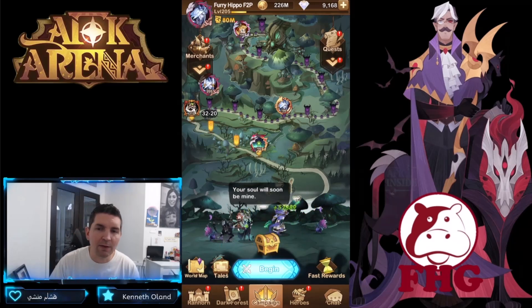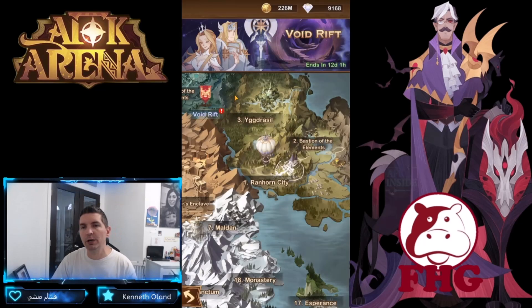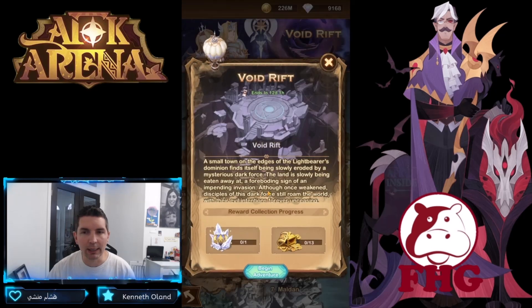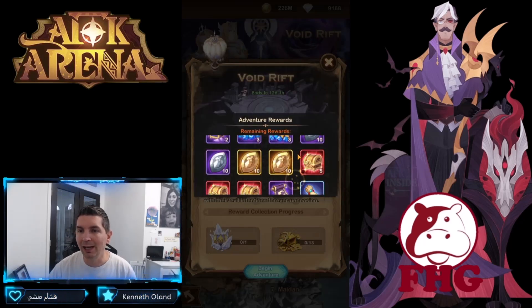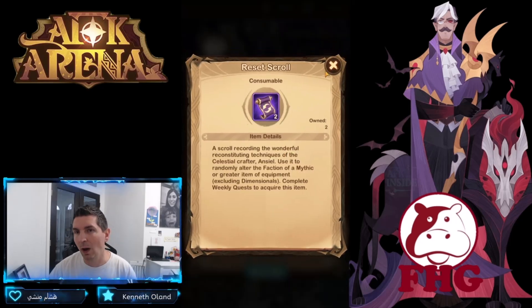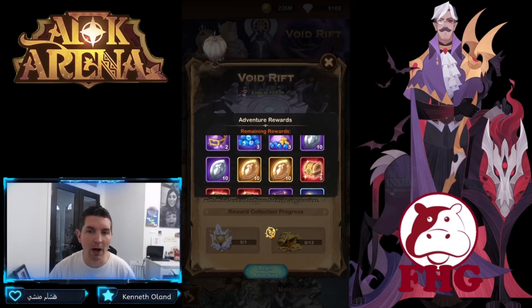Hey guys, welcome back to some more AFK Arena. Today we're on the test server on the free-to-play account, looking at the brand new Voyage of Wonder, which is the Void Rift. We do get Stargazer cards — love those — with chances to pull multiple Celestial/Hypogean heroes. We also get 10-15 red chests, reset scrolls, 10 common scrolls, and other emblems and resources.